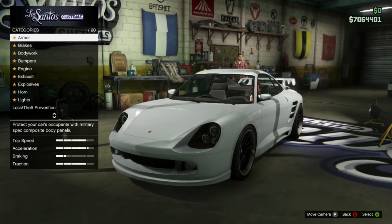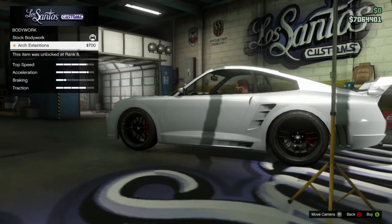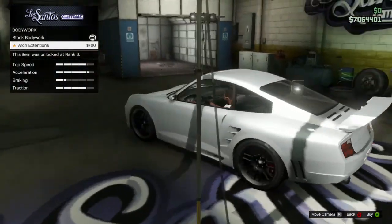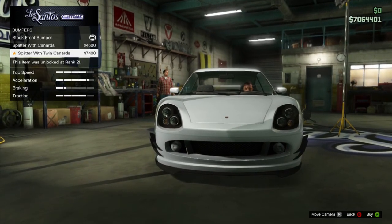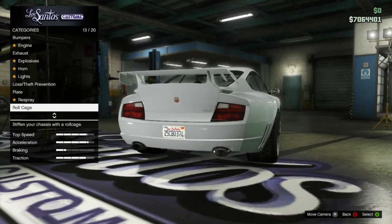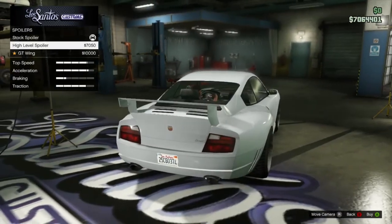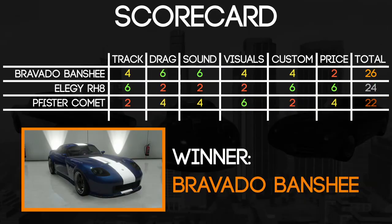Finally onto the Comet. This has seven unique upgradeable components, which is the least out of the three. It has one bodywork upgrade: arch extensions above the wheels. Two bumpers: the splitter with canards and the splitter with twin canards. One exhaust: the dual shotgun exhaust. One roll cage and chassis upgrade. And two spoiler upgrades: the high level spoiler and the GT wing. Here are the results: the winner was the Bravado Banshee with 26 points, closely followed by the Elegy with 24 points, and last was the Fista Comet with 22 points. Thank you for watching guys — hope you enjoyed today's video and we'll see you in the next one. Goodbye.